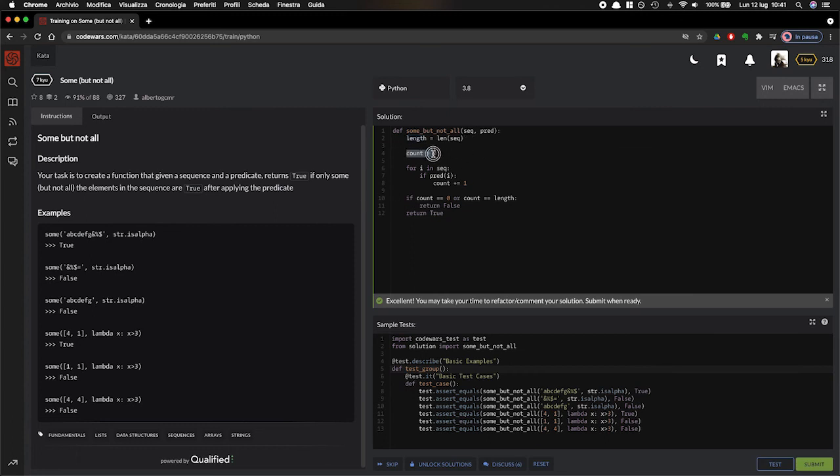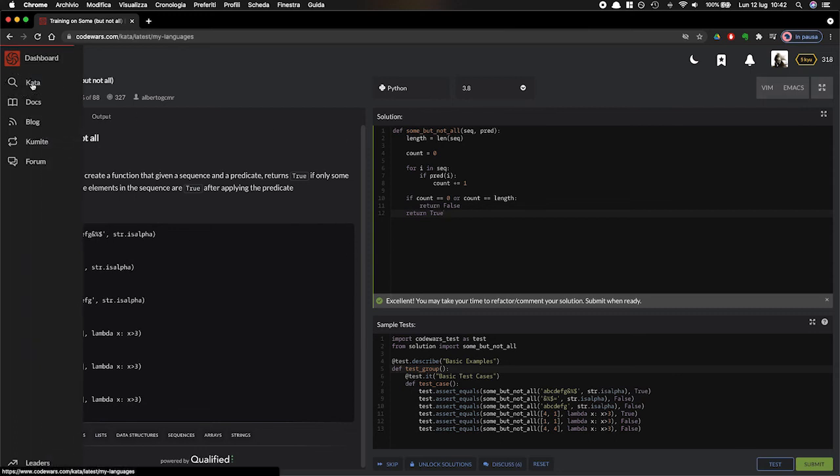To summarize: I set up the length of the sequence, a counter starting from zero, loop through each element, apply the predicate, and if it returns true, increment the counter. When the loop finishes, if the count is zero (not even one true) or equal to the length (all are true), I return false. Otherwise I return true. That was pretty nice. I might have time for one more challenge.